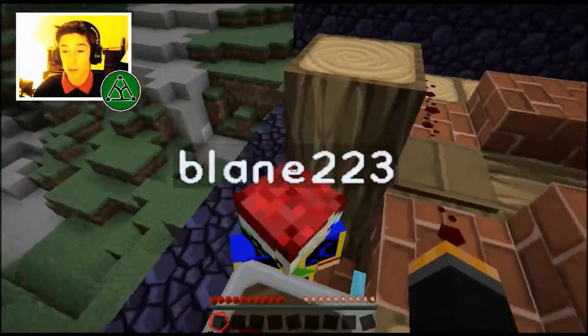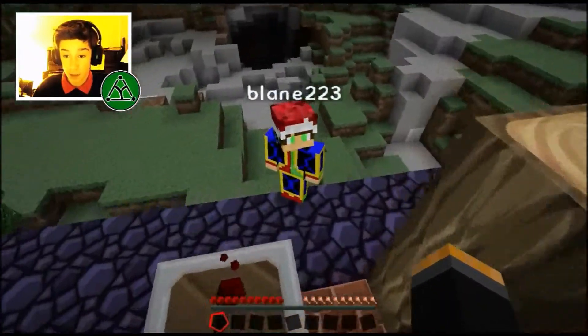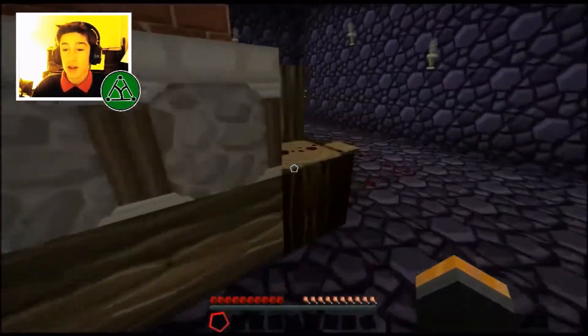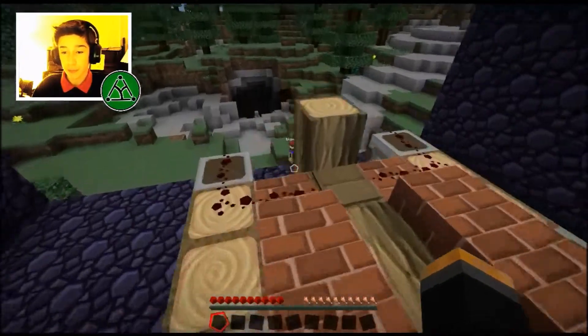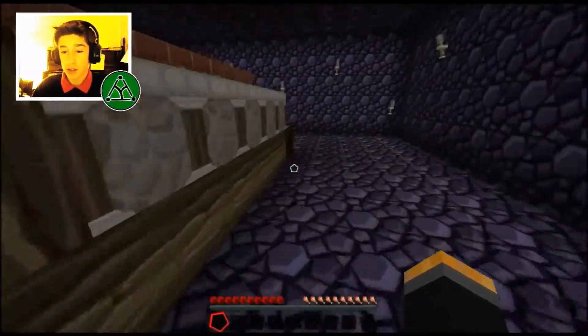Now, Paolo, stay there. The main thing you need to remember is don't touch this pressure plate, Paolo. You understand that? Good. Now, this is an extremely hard TNT cannon to build. As you can see, it's very complex. And I'll show you how it works now.